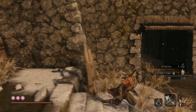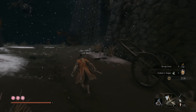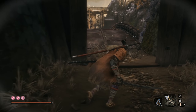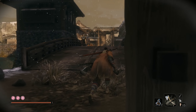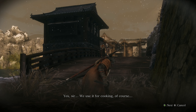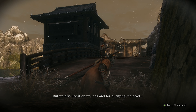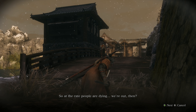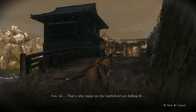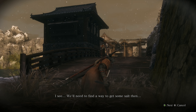We got the key from Kuro after we beat Genichiro at the top of Ashina Castle. That's going to be our next destination, and we'll get to it across this bridge. But first there's another eavesdropping opportunity. You're saying we don't have enough salt? Yes, sir. We use it for cooking, of course, but we also use it on wounds and for purifying the dead. So at the rate people are dying — we're out then? Yes sir. That's why many on the battlefield are falling ill. We'll need to find a way to get some salt then.